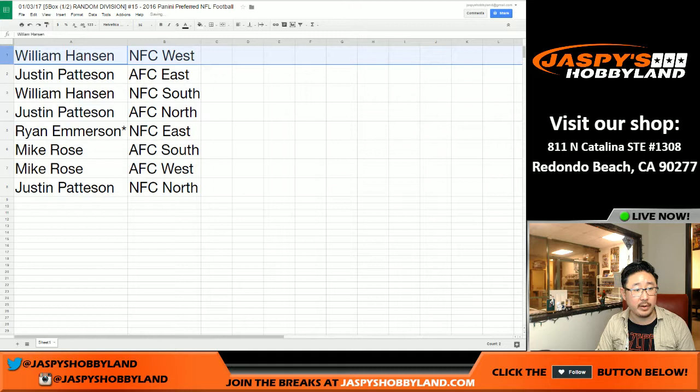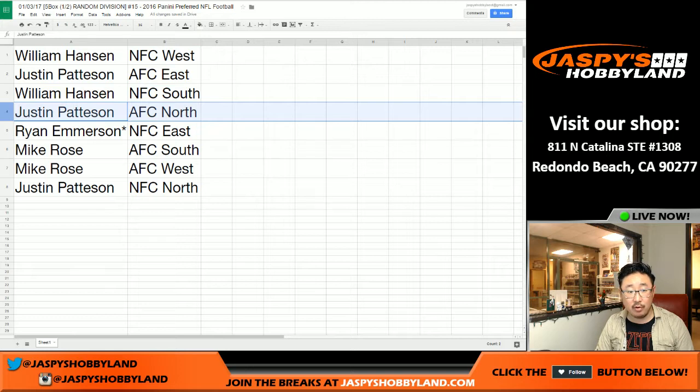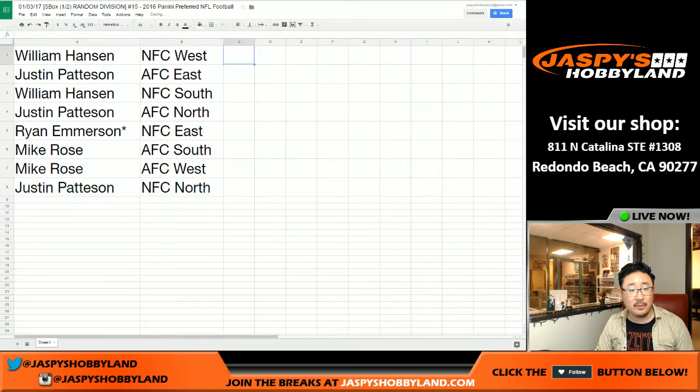Let's put them all together and see how this shakes out. William gets NFC West. Cruz gets AFC East. William gets NFC South. Cruz gets AFC North. Ryan Emerson, last spot mojo, gets NFC East. Mike, you've got the AFC South and the AFC West — the southwest of the AFC. And Cruz gets NFC North. That's the randomizing portion. No trades allowed on entire divisions only.